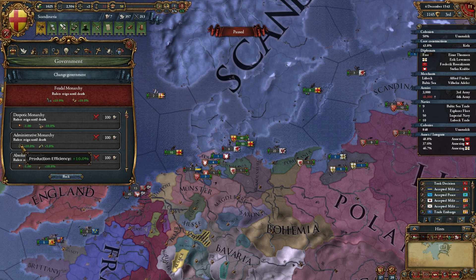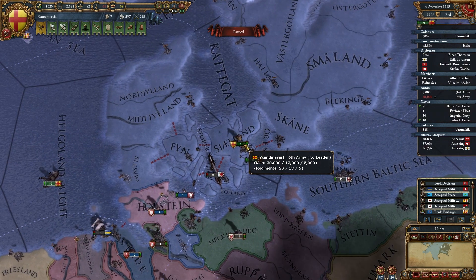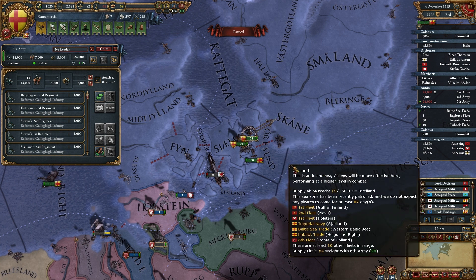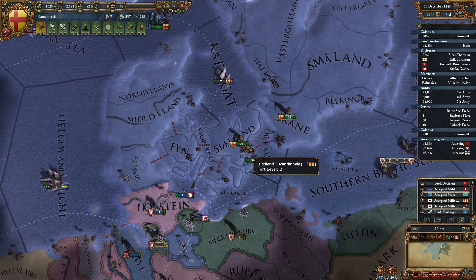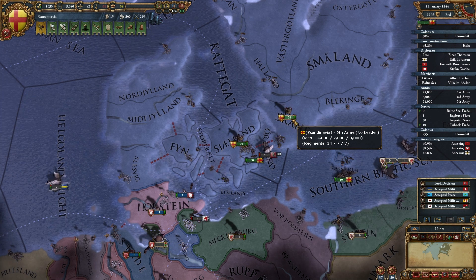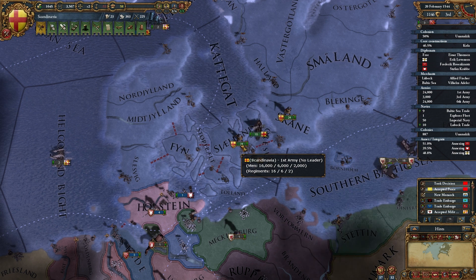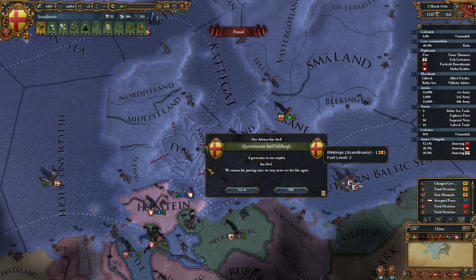Oh, there it is — if we go to constitutional monarchy, 10% recovery speed. Of course, that's when we grab... it's 22, so that's going to be a long time anyways. So let's just split these guys in half. Now we should have pretty much even out the groups here. We have about six left, but eventually we'll be able to even these out to create identical armies. The quartermaster has died — do we have any recovery speed in here? No, I don't even know if there is one.